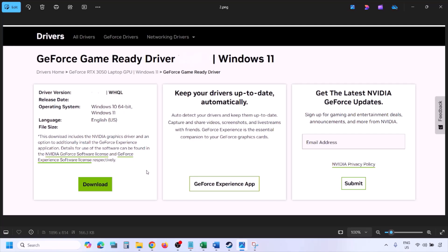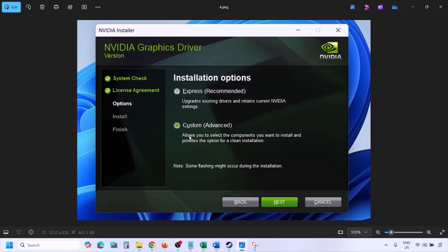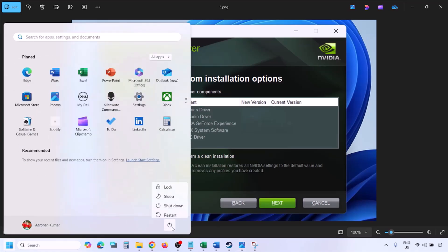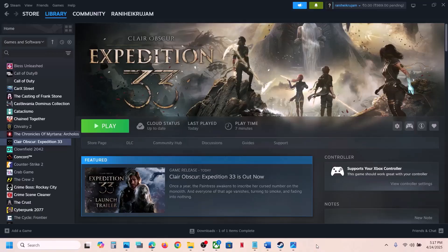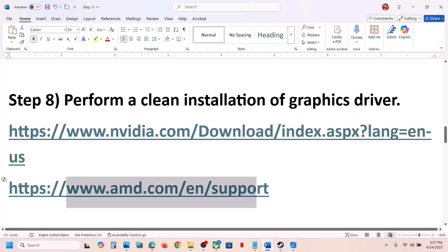Once the download is complete, run the exe file. Click Agree and Continue, then select the Custom option — by default Express is selected, so switch to Custom and click Next. Put a check on 'Perform a clean installation,' then click Next and let the installation complete. Once done, restart your computer and then launch the game.